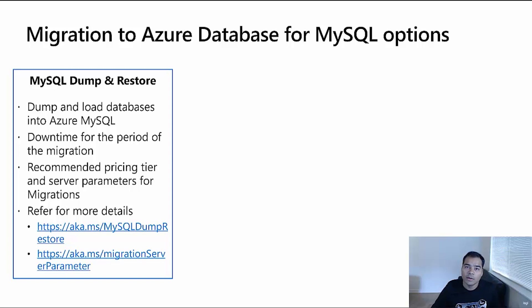The first tool is MySQL Dump and Restore, which dumps and loads databases into Azure Database for MySQL. The downtime for this tool lasts for the entire duration the migration is running. We recommend using the right pricing tier and specific server parameters to get the highest performance and minimize downtime while using Dump and Restore. We have linked resources covering MySQL Dump and Restore, migration server parameters, and pricing tier recommendations for faster data loads.